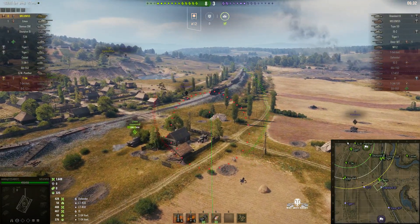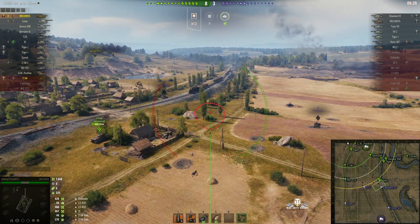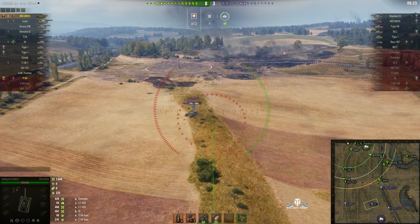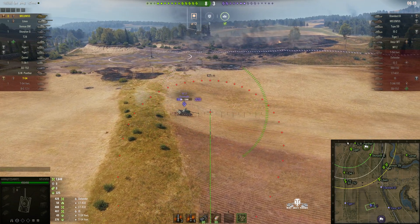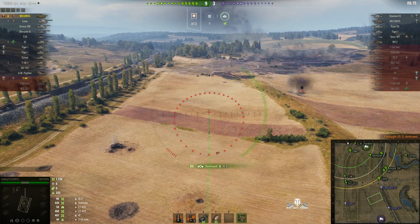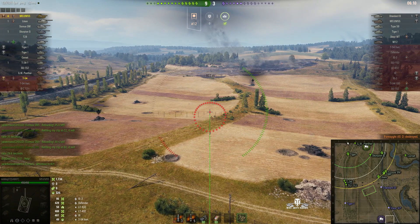Just a quick relocation. We're aiming for that Standard B, and I think the IS-2 might be over that side. He's actually still in the centre of the map. Lined up a shot, round out, and a splash kill - 86 hit points. It landed some distance behind him but the splash was enough to take him out. He must have suffered damage from somebody else. That's our fourth kill.